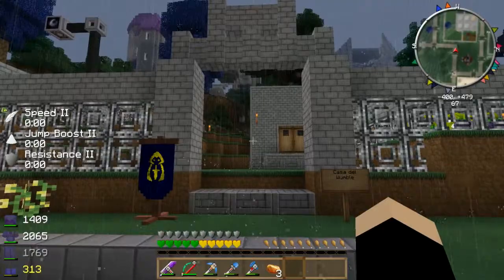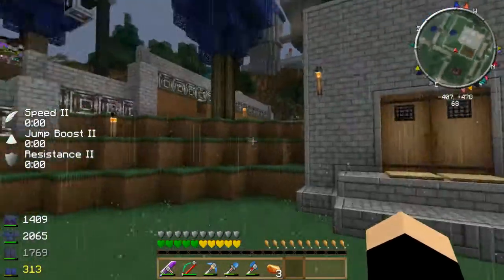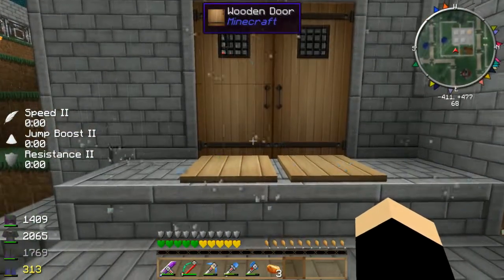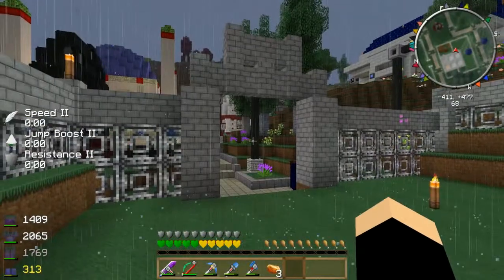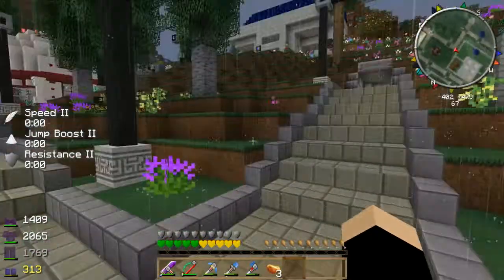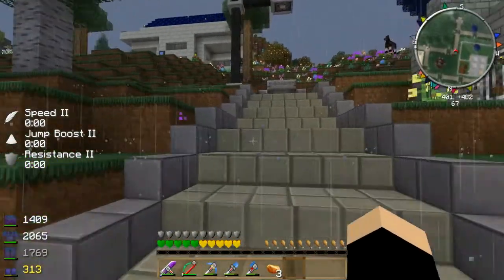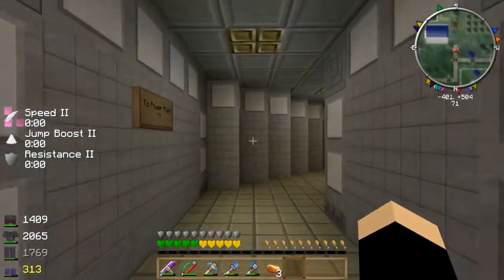This is Wombleminky's house — Casa del Womble, as it says. This is his temporary home. He's been doing a lot of thermal farmcraft and blood magic stuff — he's our resident wizard and alchemical genius. I'll show you some of his other stuff later.